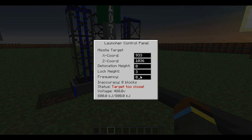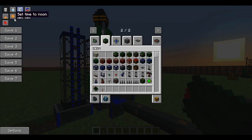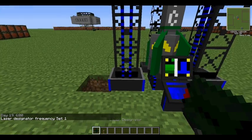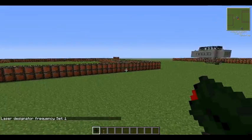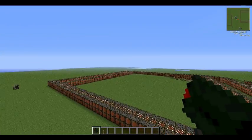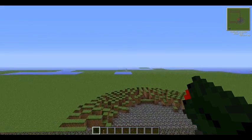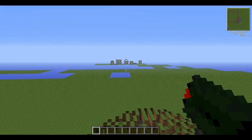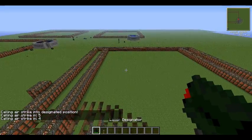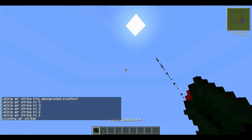We'll set this to a frequency - let's say one. With the laser designator, you right click on your controller like so, and it says frequency set to one. We're going to put it on one of the houses like so. It gives you a countdown and then it launches, and you actually see the missile launch, which is pretty cool. They go pretty high. This one's got zero inaccuracy.